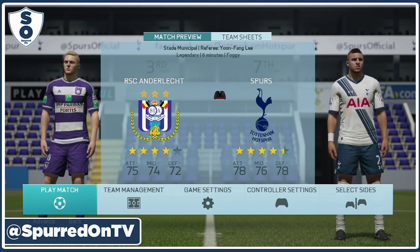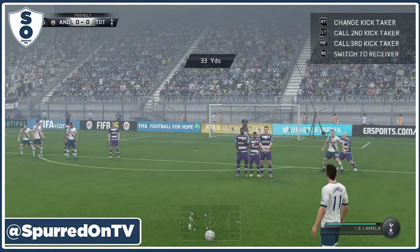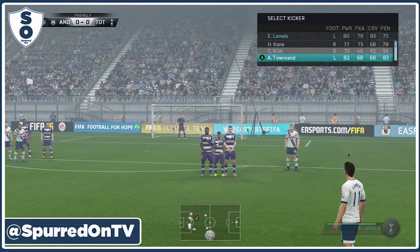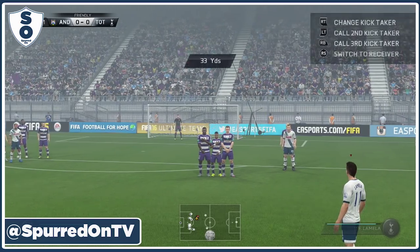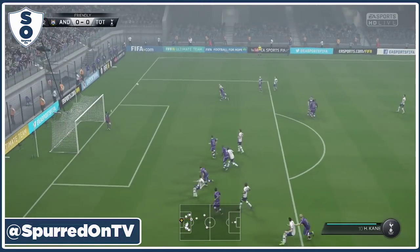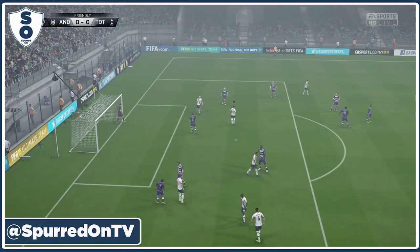We're going to be playing on Legendary, so let's see how we get on. We've got no Eriksen to take these — it's going to be Lamella to step up and take this from 33 yards. He does step up, puts it over the wall. Not too far away actually.